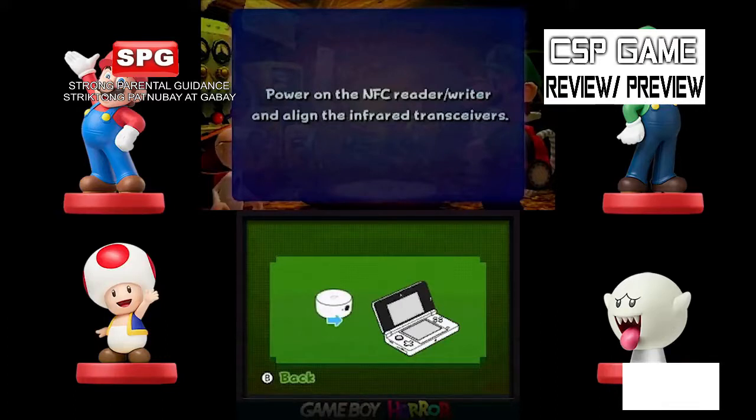There are only four Amiibos to tap: Amiibo Mario, Amiibo Luigi, Amiibo Toad, and Amiibo Boo. For Amiibo Luigi, you can get an extra life if Luigi dies. If you have Amiibo Toad, you get extra health if Luigi is almost dead. The other Amiibos like Amiibo Boo and Amiibo Mario also provide bonuses if you check them out.